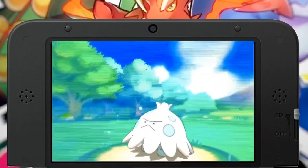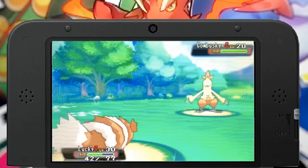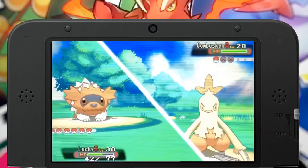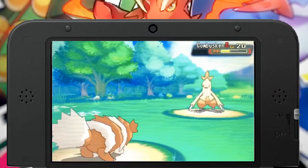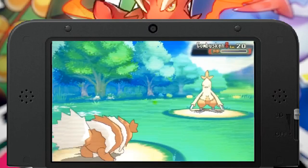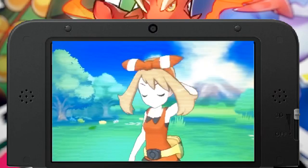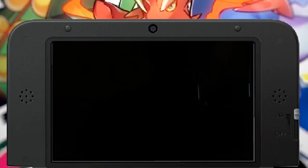Woke up and used Thief to finish off Shroomish. Next we have to fight Combusken, and it's kind of risky — we survived with a Flame Charge, but if it had used Double Kick I'm pretty sure we would have gotten knocked out. We got lucky this time. It's definitely gonna be dangerous moving forward, but we win this time.